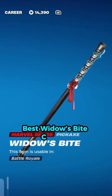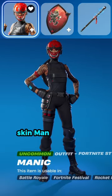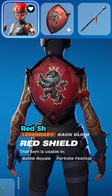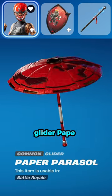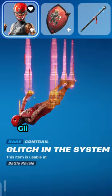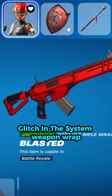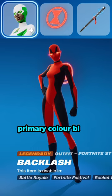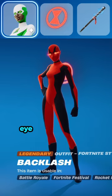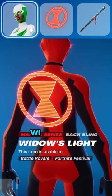Best Widow's Bite Combos. Combo 1: Skin Manic, Back Bling Red Shield, Pickaxe Widow's Bite, Glider Paper Parasol, Contrail Glitch in the System, Weapon Wrap Blasted.